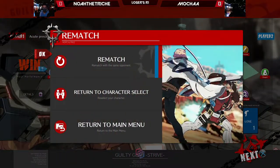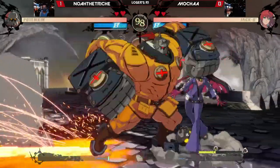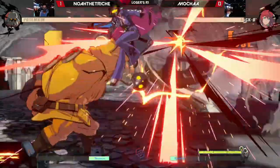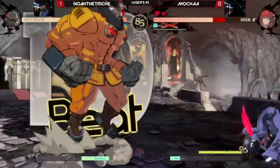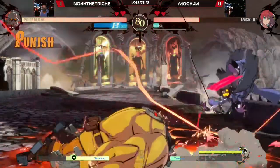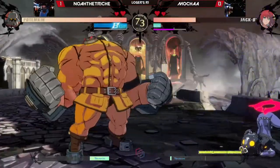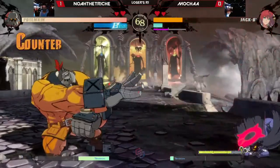It was a close one, back and forth. Mocha's decision to commit to minion play seemed to be what was deterring Noah previously. But if Mocha can't find a way to punish Hammerfall on block, it's really going to make this matchup ten times harder. Mocha's game plan is keeping Potemkin at bay with minions and playing their own game, but if Noah finds they can just Hammerfall through that for free on block and not get punished, it's going to be really hard.